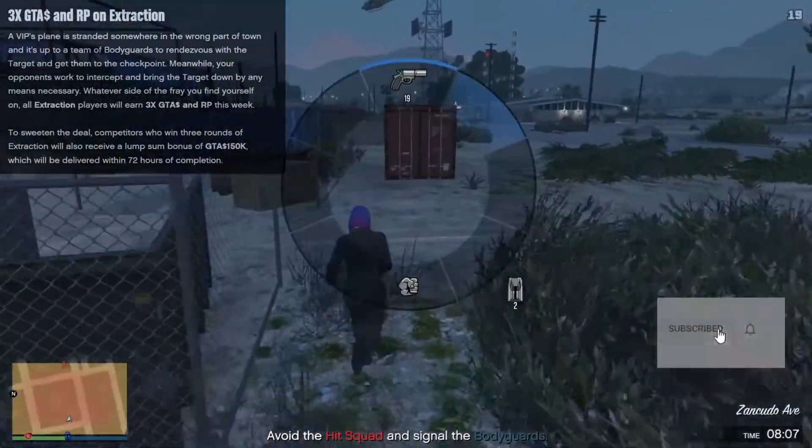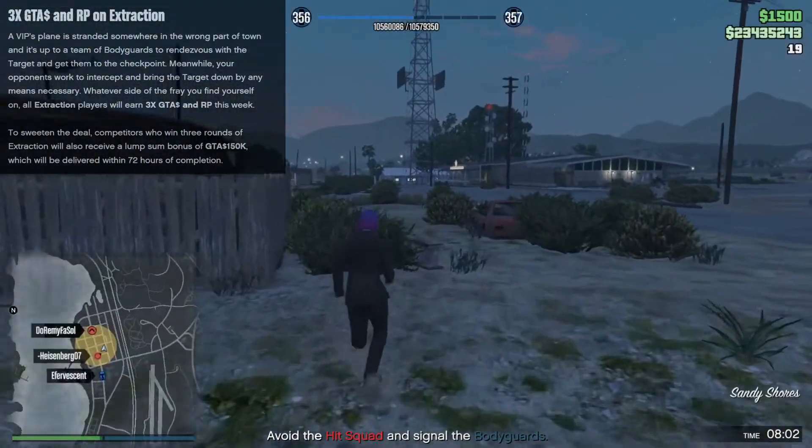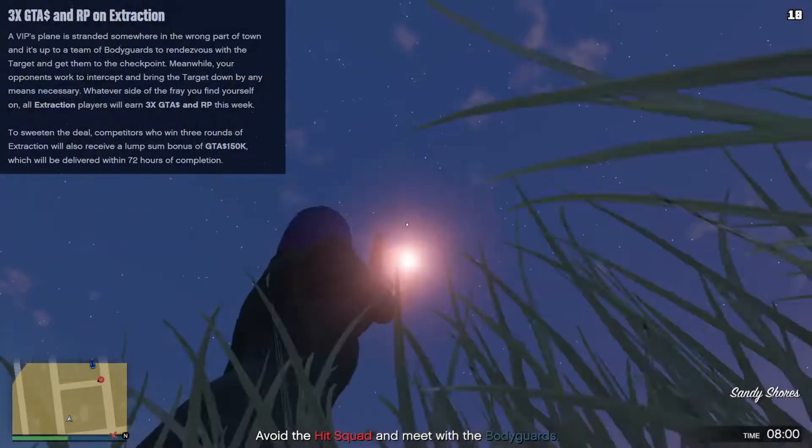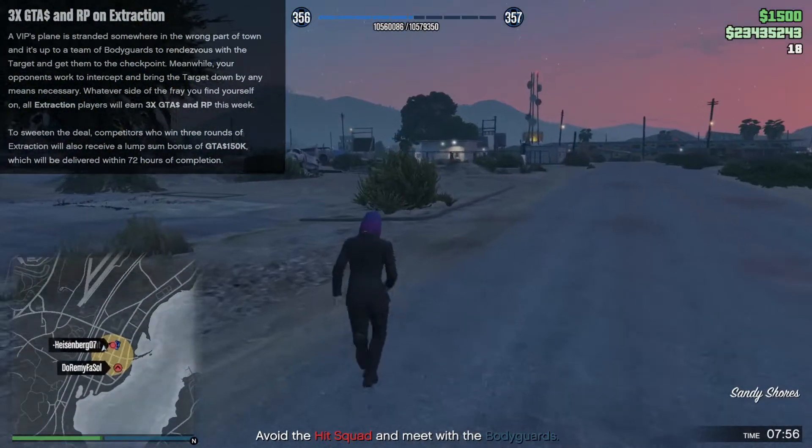A VIP's plane is stranded somewhere in the wrong part of town, and it's up to a team of bodyguards to rendezvous with the target and get them to the checkpoint. Meanwhile, your opponents work to intercept and bring the target down by any means necessary.